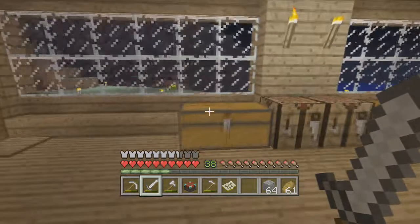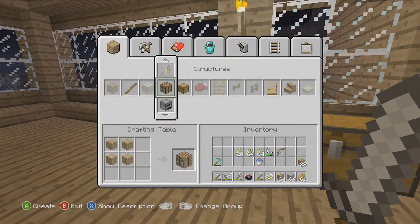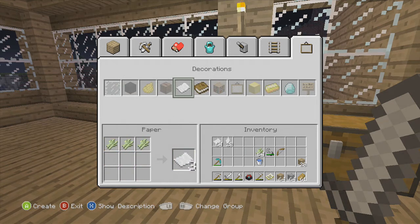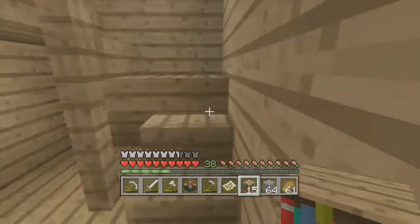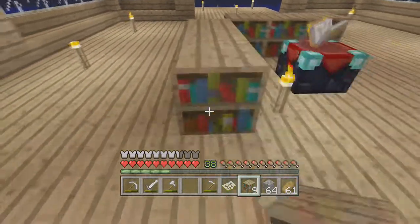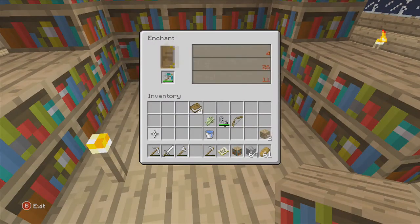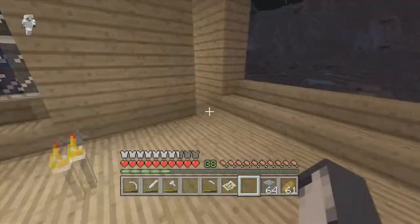Now we need bookshelves. I did gather some wood, and I'm not sure how much we need but I'll make a good amount. I'll turn everything to paper first, then everything to books, and see how many bookshelves we can make — it could be a little expensive. Okay, we have 15 bookshelves. I think I'll set it up upstairs since it's still pretty empty. Do we have level 30 yet?